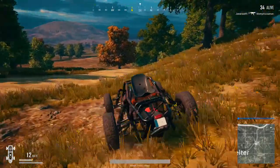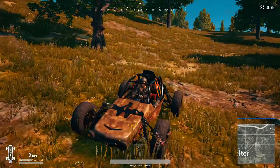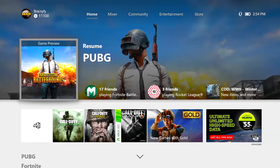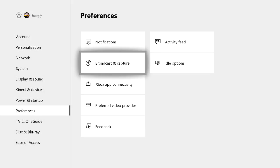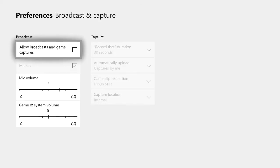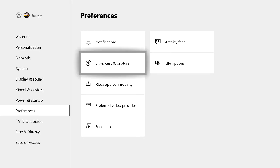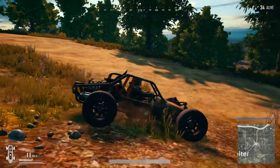The first thing you guys are going to want to do is disable the Xbox DVR, as Xbox DVR can be really heavy on your Xbox One. The way to do this is to double tap your Xbox button, go to your settings, go to Preferences, and then Broadcast Capture. After that you're going to want to uncheck this button right here and that will disable it. This makes it so that you can't Xbox record anything, but this will heavily improve the frame rate in the game.